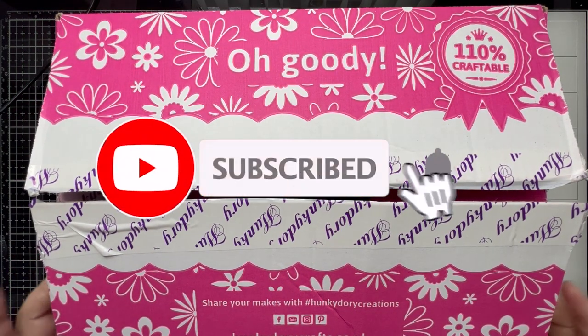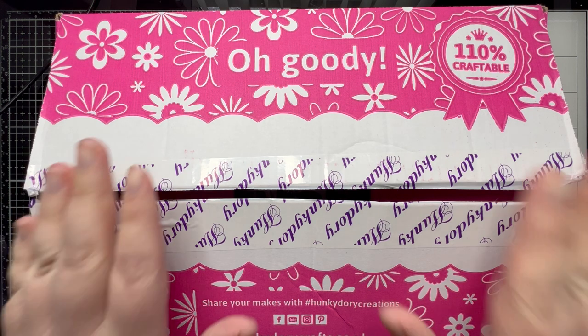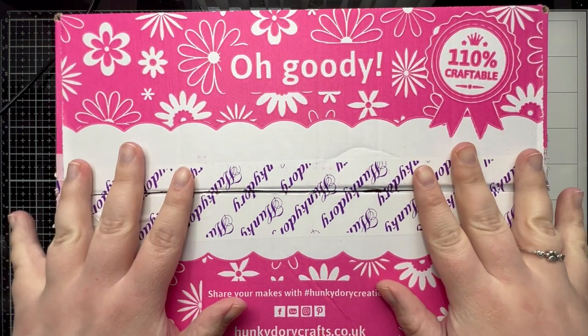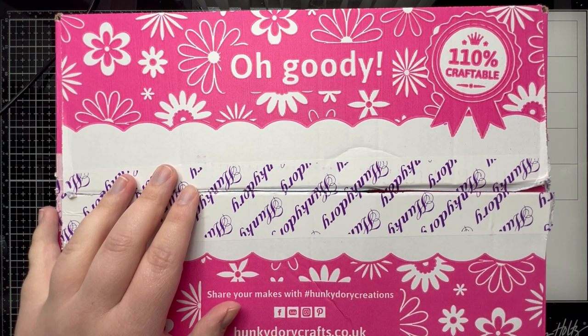Hi everybody, welcome back to my channel. We are back with day two of our craft challenge that was set by one of you guys. If you've missed any of my videos, maybe you're new here, welcome to my channel. Last week I opened all four of the Hunky Dory goodie boxes that I picked up. Hunky Dory had some goodie boxes — they were £30 each with a minimum of £80 worth of product in them. I absolutely love them — we got some fantastic items.